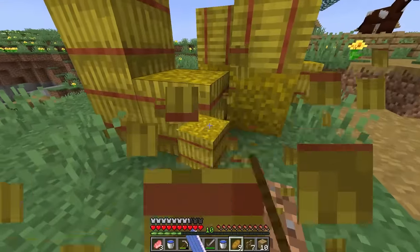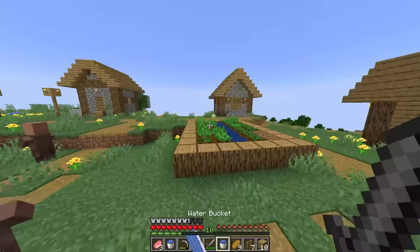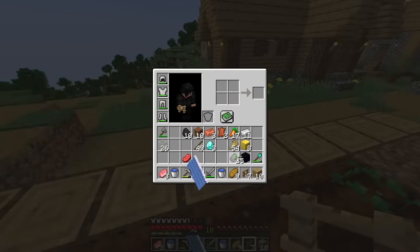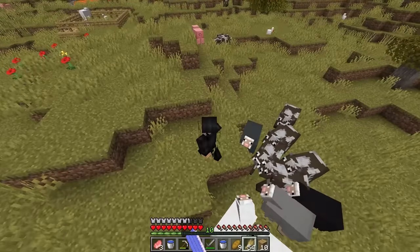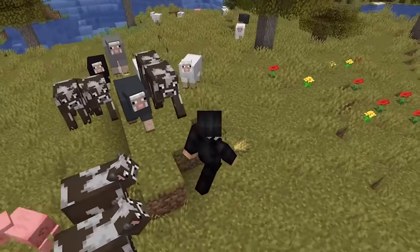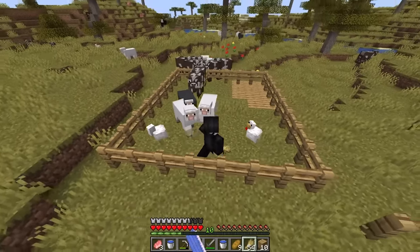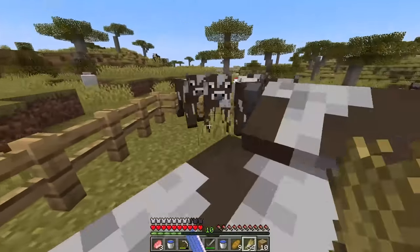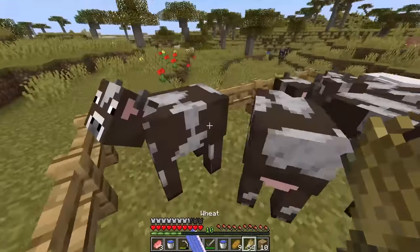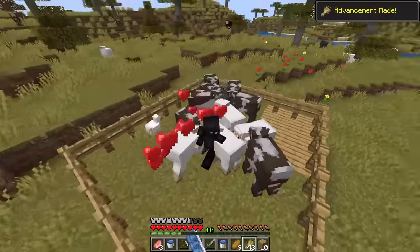Let's get all these mobs around here. I'm gonna need some wheat - let's get some hay bales real quick. We need some carrots - let's get those. Now we got the carrots, wheat, and seeds. Come this way my friends - we have so many mobs! I'm gonna walk in and you guys are gonna come inside. That's like 15 mobs. To make things easier, we're gonna breed them - that should make even more.